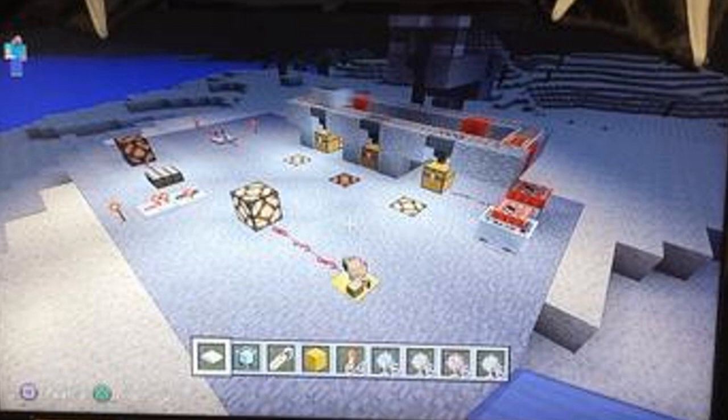I think those are droppers up there — it's kind of hard to tell, they look like dispensers maybe, but I doubt they would put those in a screenshot so I'm guessing they're droppers. Then down to the bottom right of the minecart track we can see a minecart with some TNT in it, which is also a new feature that we haven't seen in any other screenshots.